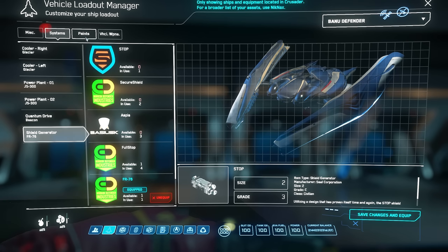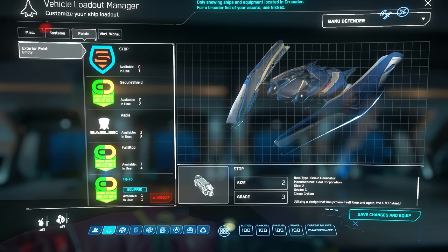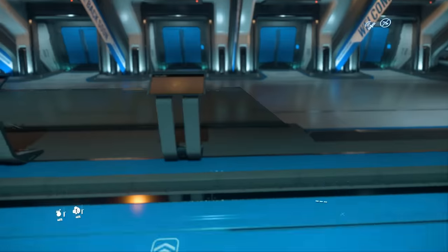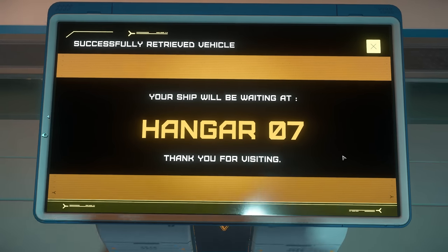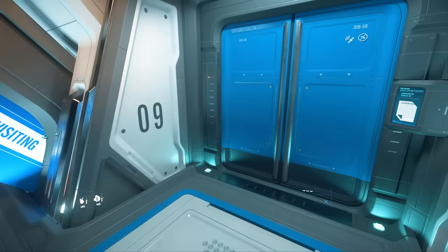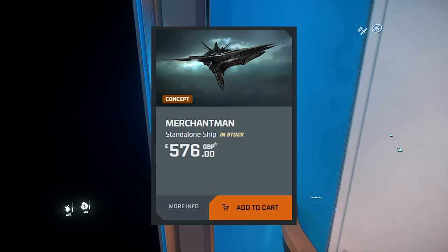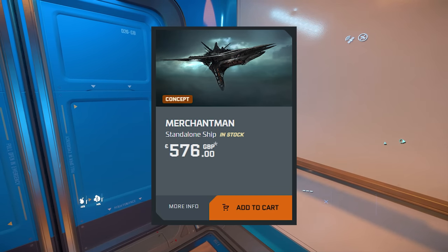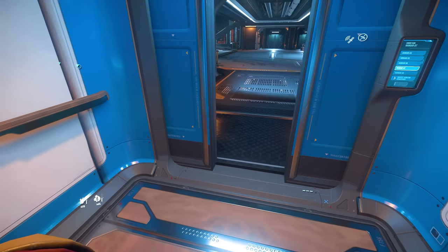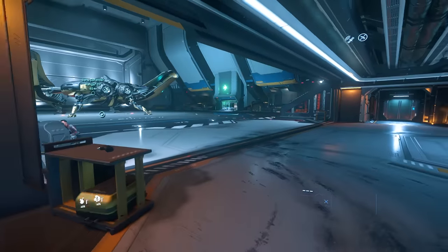I'm going to save what I've got here, then check out the ship, fly to Crew L5, kit out some proper weapons, and try it out. I'm curious how many of you ordered the Banu Merchantman — it's currently on sale and quite cheap compared to what it'll end up being, but it's going to be an absolutely colossal huge ship.